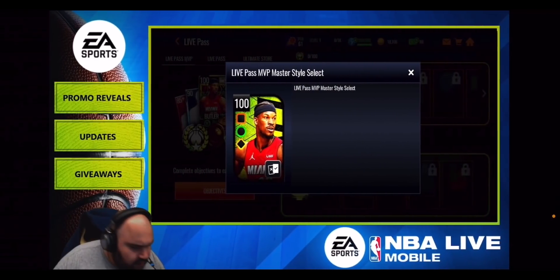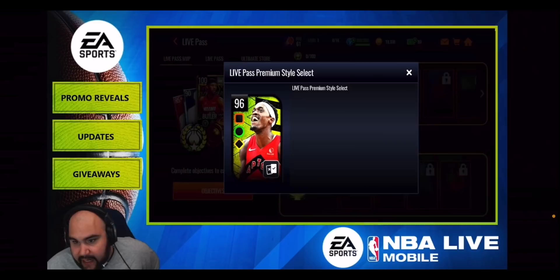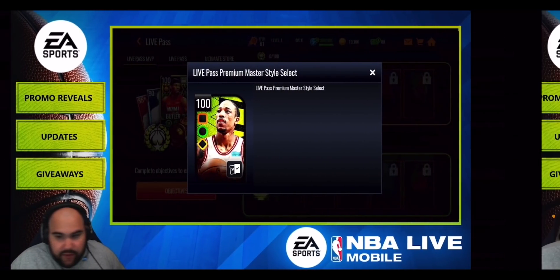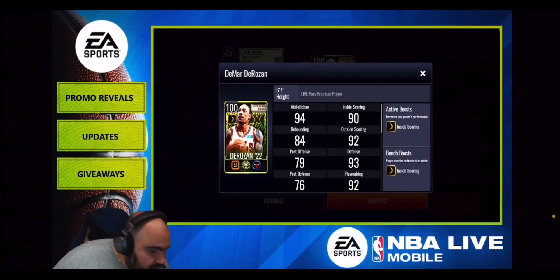You've also got a Storm Master Paul George for the MVP section — 97 overall with no boost. There's a Pascal Siakam at 96 overall giving out a gold rebounding boost. That separates the MVP and premium tiers: MVP gives elite boosts, premium gives gold boosts, and the base level gives no boost at all. You've got DeMar DeRozan at 100 overall with playstyle select, giving out that gold inside scoring boost. And your free-to-play option is a 96 overall DeJounte Murray, though he isn't giving out a boost.